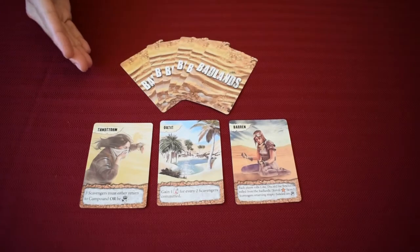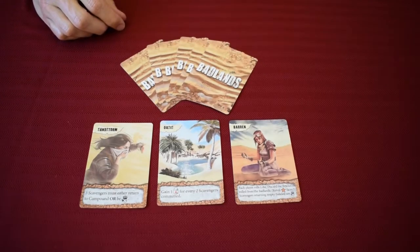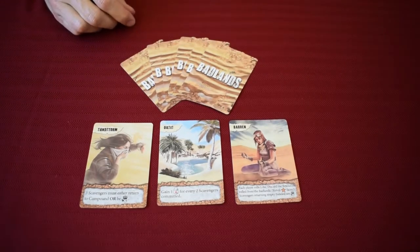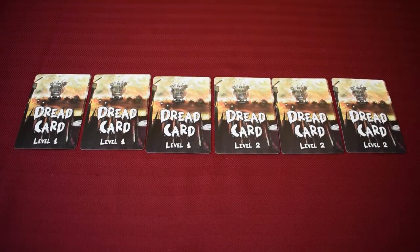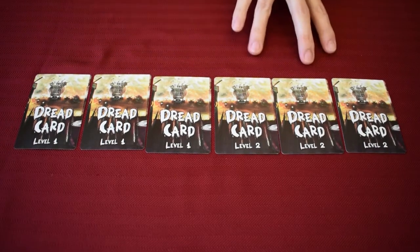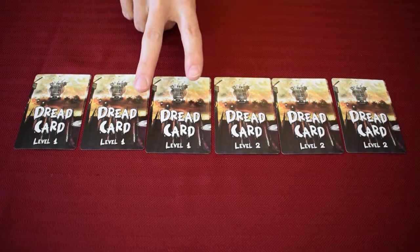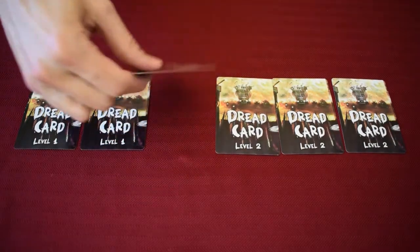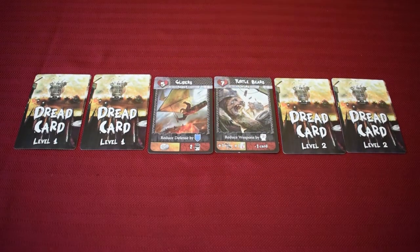There are nine Badlands cards representing encounters your survivors will have when sent out for resources. Some are good, most are bad — you'll flip one over, do what it says, and move on. There are six dread cards split into three level one and three level two cards. These are the threats coming at the end of every other round. You'll only ever face two in a game, giving variety in which ones you fight — representing Mad Max style raiders or crazy mutant creatures.